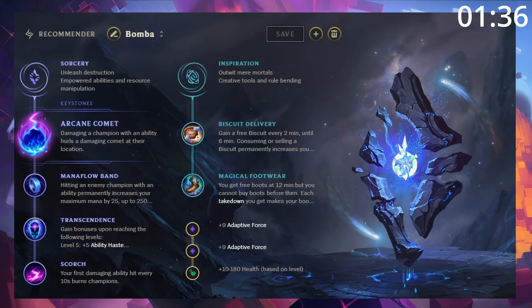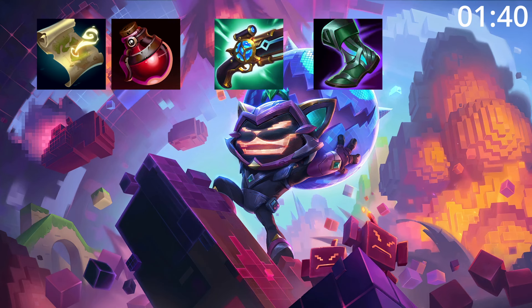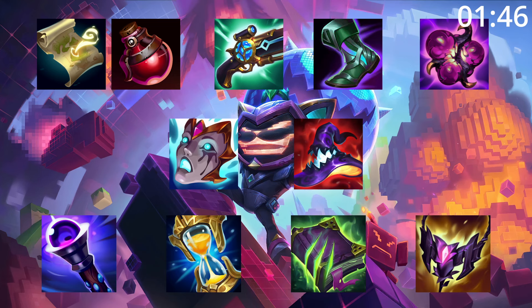For runes, take this. Comet is great extra damage. For build order, start Wild Atlas and Pot into Ludens, Tier 2 Boots, and upgrade to a Zazax. After this, a Liandries and Hat are amazing pickups before finishing your build with any of these as needed.